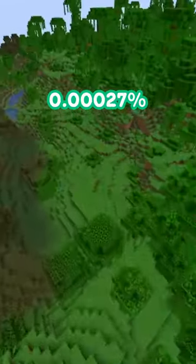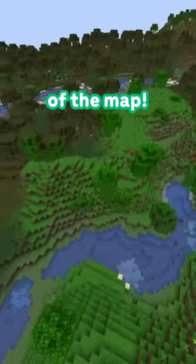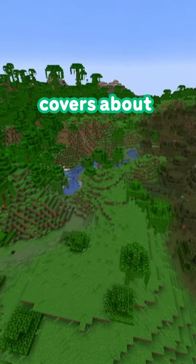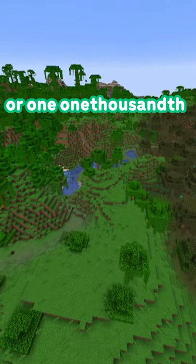It only covers 0.00027% of the map, or one millionth, whereas the Mushroom Island biome covers about 0.1%, or one one-thousandth of the map.